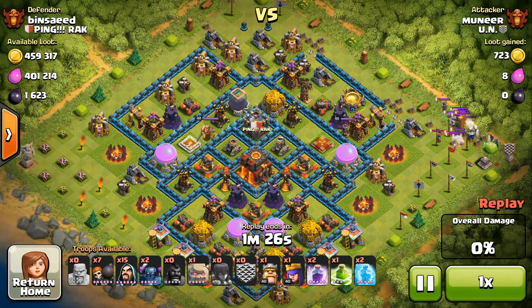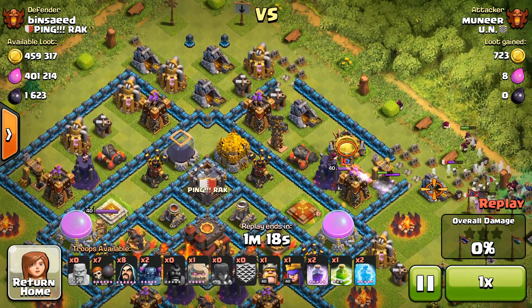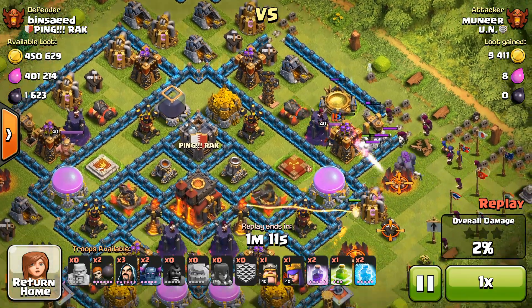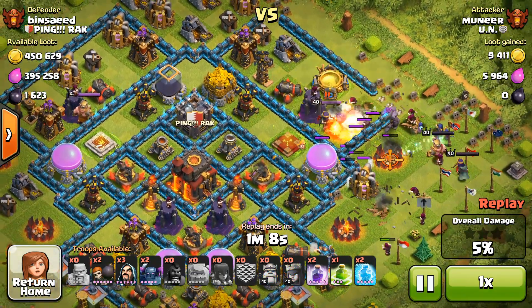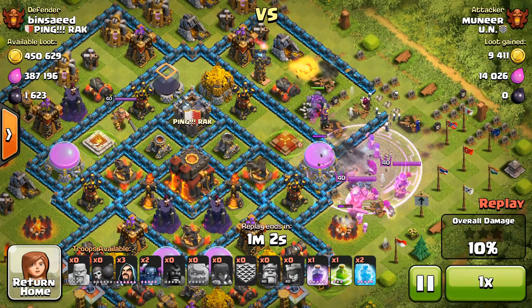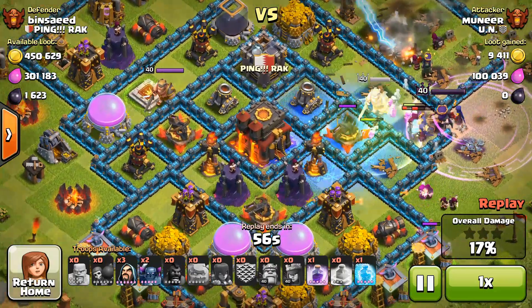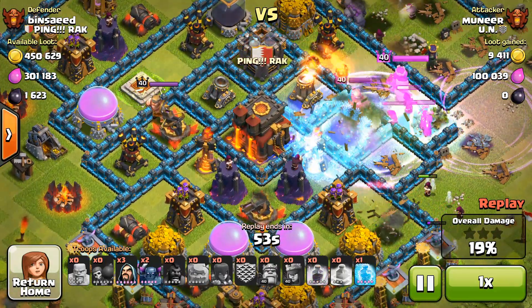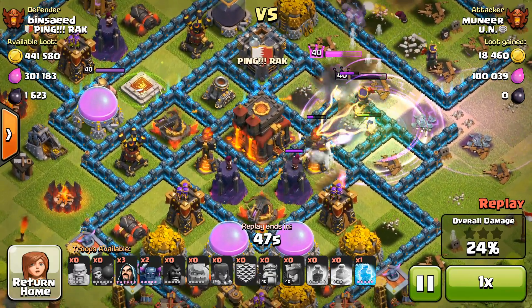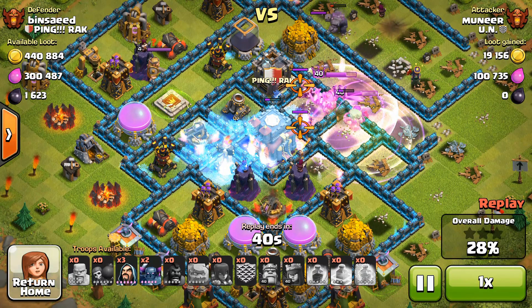The clan castle has been pulled and it's about to get killed by our friendly clan castle troops. I see a golem out on the field — there should be one or two more deployed soon. Wall breakers are coming in to break through those square compartments toward the town hall. The king is moving in the right direction. A rage spell is visible — none of the hero abilities have been activated yet, though the king looks like he's about to activate.